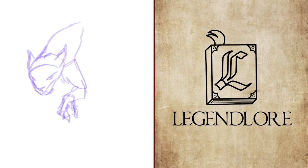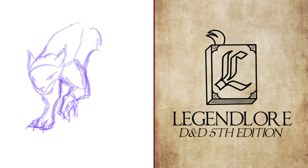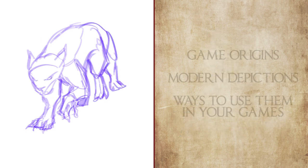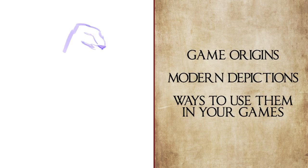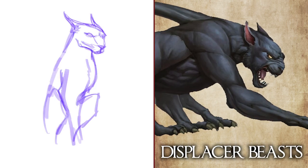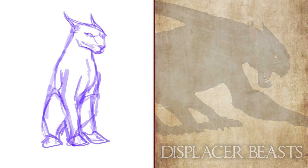Hello and welcome to this week's episode of Legend Lore, where I draw and talk about monsters, characters, gods, and other things from D&D 5th edition, all while giving a small but quickly digestible history about them. Together we'll go over their history within the game, how they utilize them in the modern edition, and how you guys can utilize them in your own games. This week we're covering another D&D classic with first edition origins: the illusory tentacled extraplanar jungle cats known as displacer beasts.